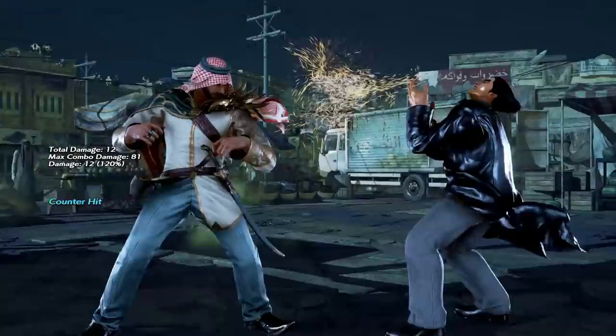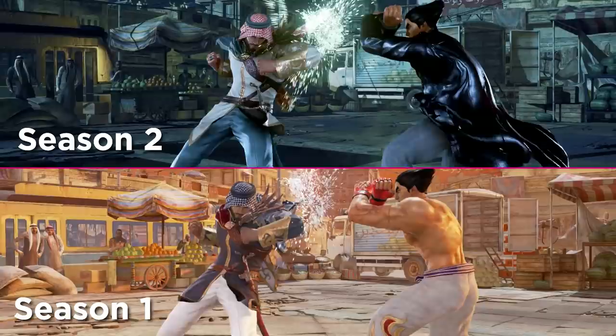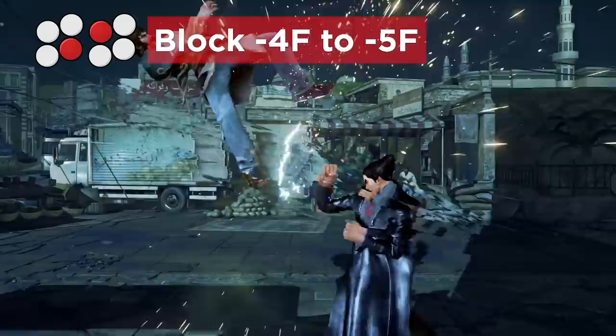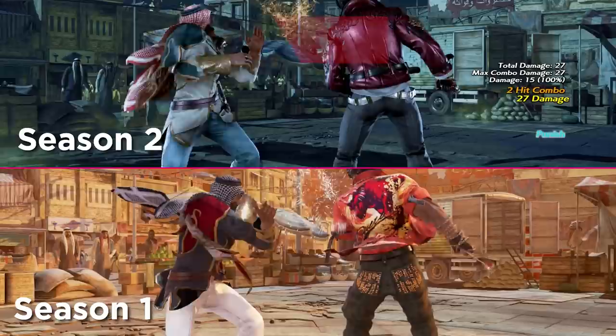His infamous magic 4-string has been significantly nerfed. 4-1 is now easier to duck and punish between the hits, and is also minus 5 on block, making it quite a bit harder to step on block afterwards. 4-4 has less pushback, meaning it can be punished more easily, and 4 by itself is minus 10 and so is now punishable.